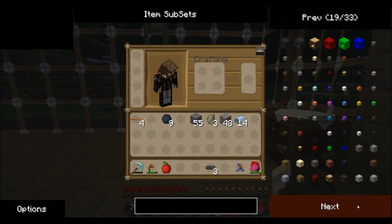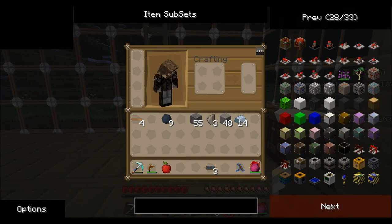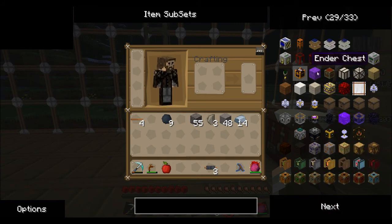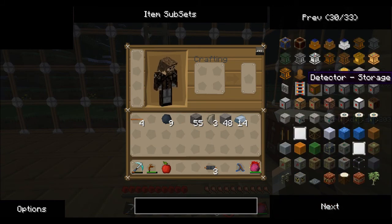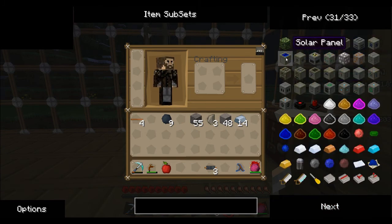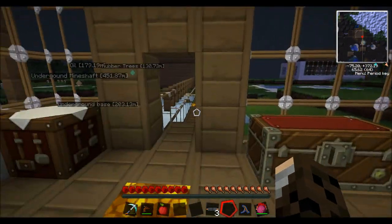We'll go along to the recipe page. This is a good way to show you. Now this is a good way to show you: you've got your generators, machine block, electric furnace which I've got over there which is faster. So you've got the macerator, which is a machine block and you'll need an electronic circuit as well.